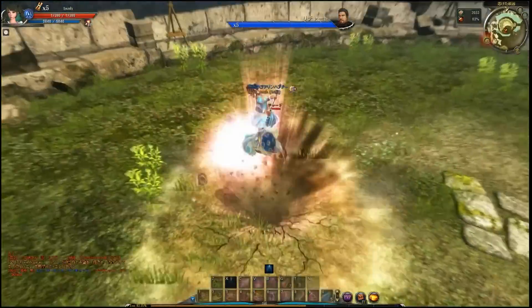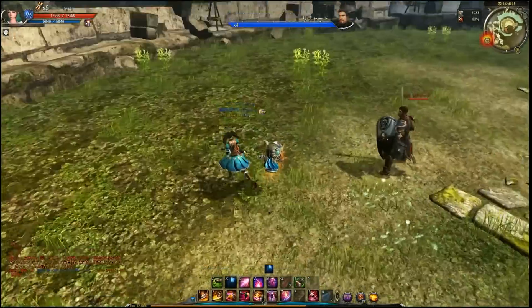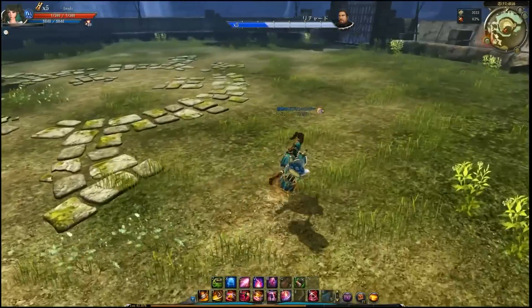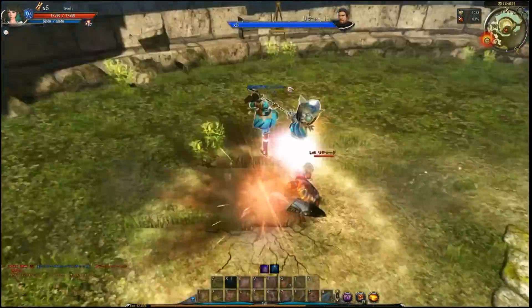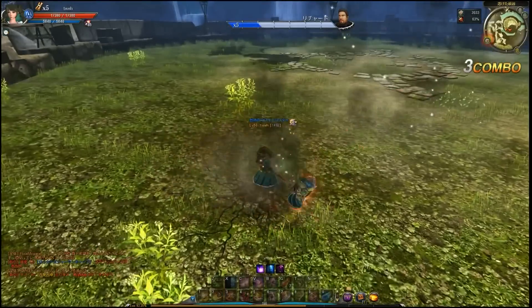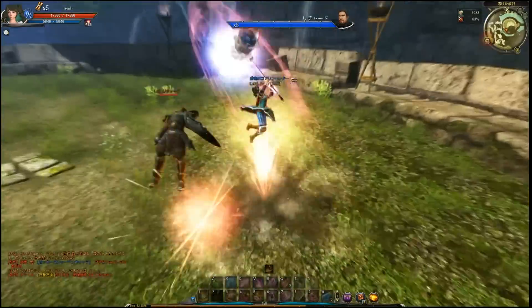Next is a skill similar to rising attack, but it doesn't knock up. It's an aerial skill that grants you invincibility frames at all times. I'd say it's pretty useful when mixed with other skills — I'd actually recommend maxing it because you'll be able to use it in combos as well.